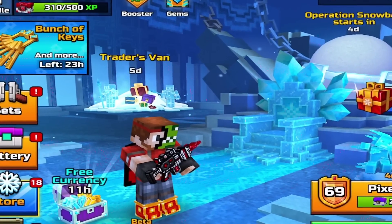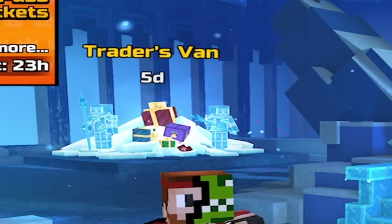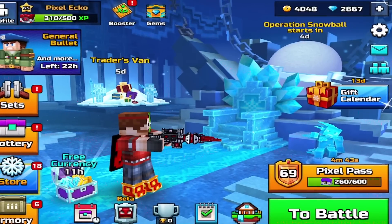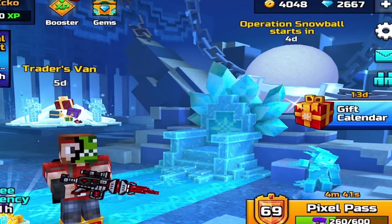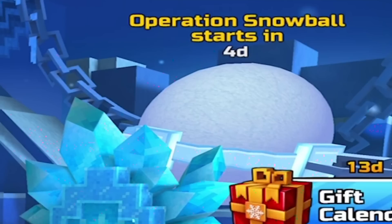Yo, what is up everyone? The latest Trader's Van is here. You have five days to decide if you want to get anything. Also, quick reminder: Operation Snowball starts in four days because the developers found a bug and they had to delay it.